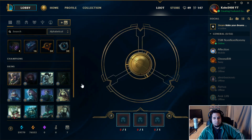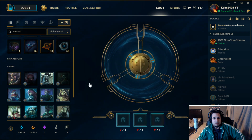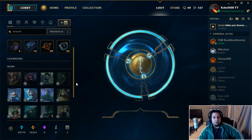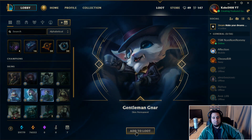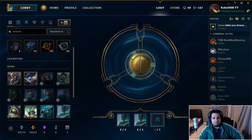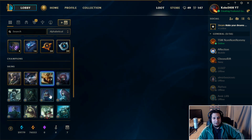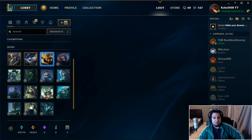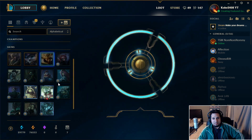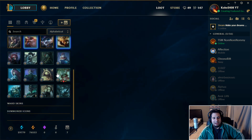Let's reroll these skins since everyone always wants me to reroll. Arctic Caitlyn - pretty garbage. The PBE server is lagging and not getting rid of the loot properly. You probably don't want to reroll legacy skins because you just end up with garbage anyway. I shouldn't have rerolled them - oh well.